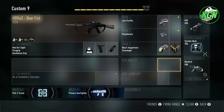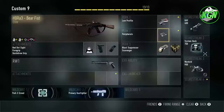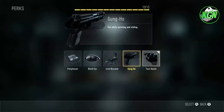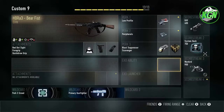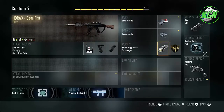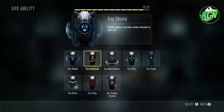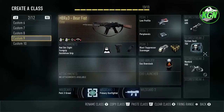Since I had one perk slot left, you can use whatever you want for it. If you put on another weapon for backup, just put on fast hands or something like that. I don't use peripherals all the time, so it's not super needed. Like, even on my ASM-1 class I don't even have a perk 2 — it's just there if you have extra points. So I just put on overclock to rush out of the spawn.